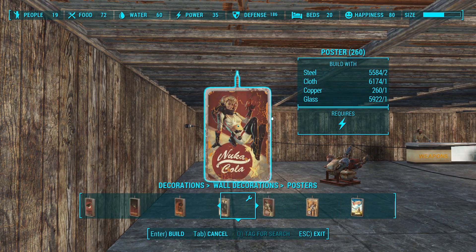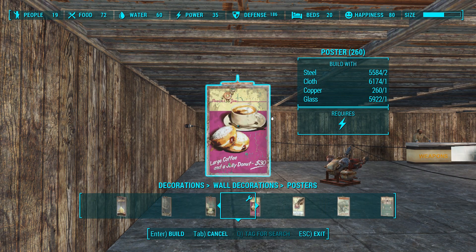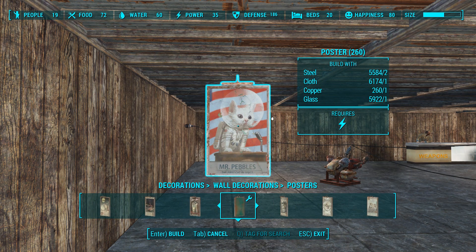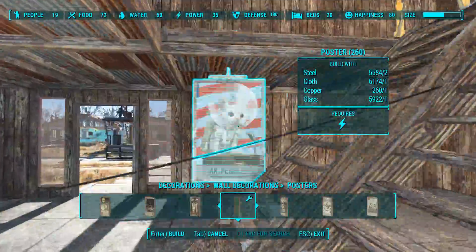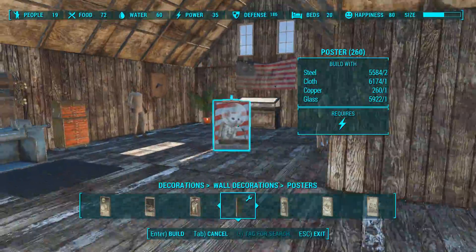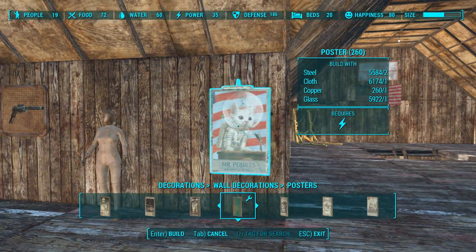There's a surprising amount in there — look at that art variety! Mr. Pebbles, first kitty in space. I don't like cats. I mean, kitties are cool, but cats are mean — they're mean to their owners. Cats are bullies.